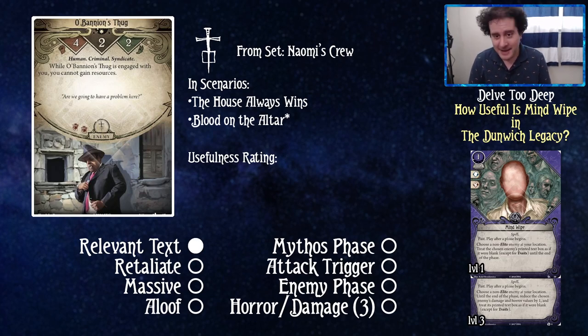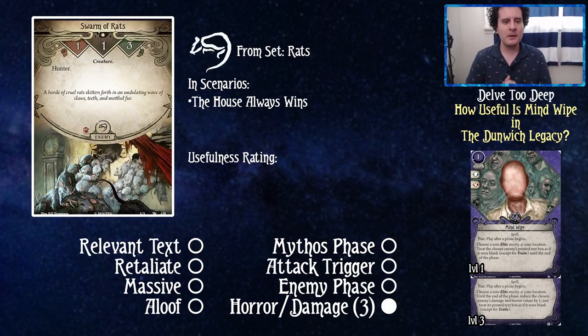Next, Obanion's Thug: while he's engaged with you, you cannot gain resources. So you could spend a resource and a card just to gain a resource back — that doesn't seem too good. This is our first zero. For the level three, even if you apply it, you're still taking one damage, which isn't exciting enough for even a pip on the rating scale. Obanion's Thug: zero out of five.